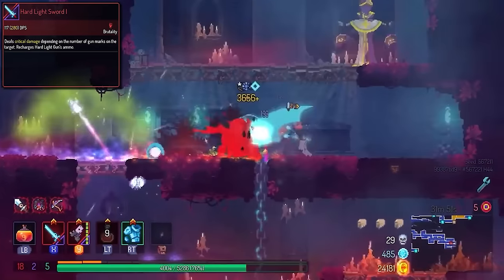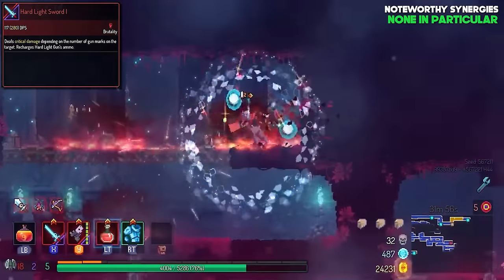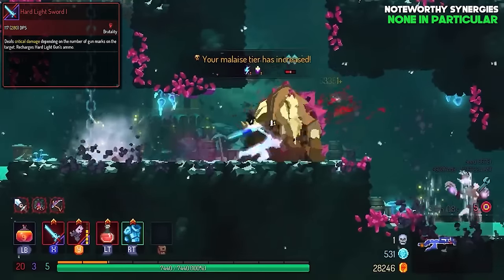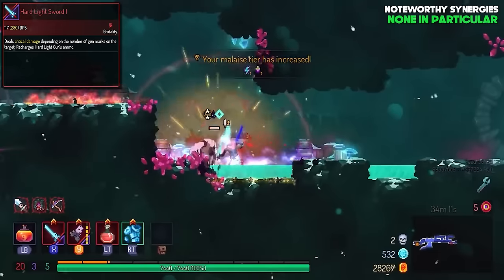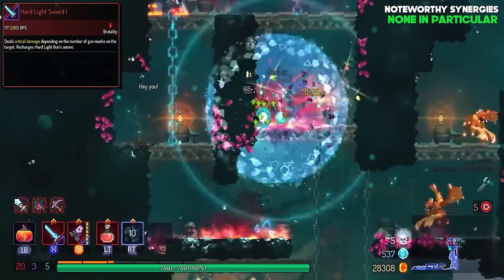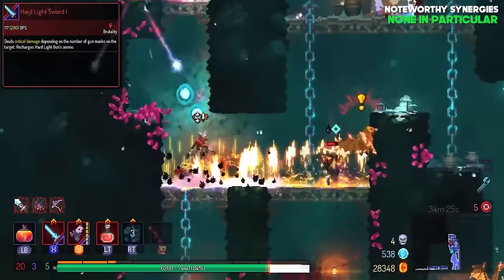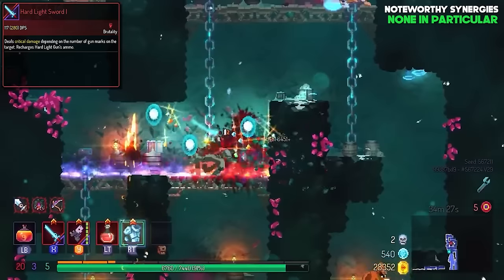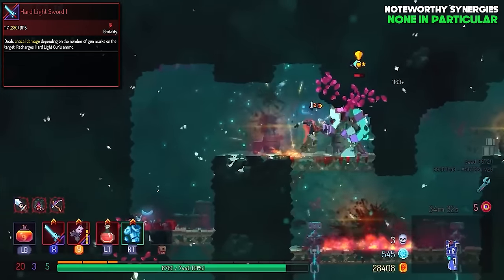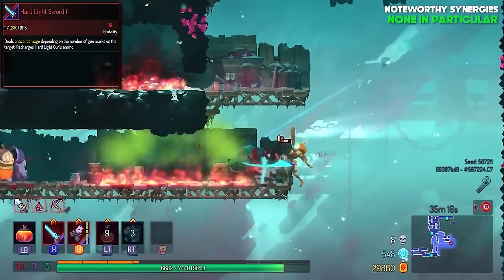The Harlight Sword and Gun is a crossover weapon with Hyper Light Drifter. The design feels familiar but fresh — the idea is that you mark enemies with the gun, and then your sword will be able to crit on them. While it's possible to invest in either component, it'll be easier to run this in a melee setup. Since the buff in the latest patch, this dual weapon can do some serious damage. However, since it's a two-handed weapon, it restricts what you can run with it. It's not broken by any means, but I still like it. I'm putting it at a comfortable B-tier.